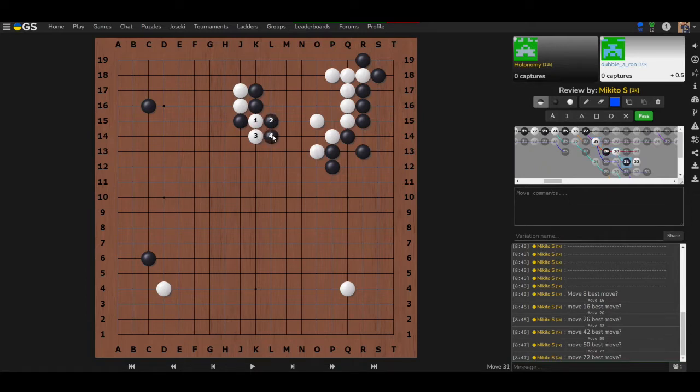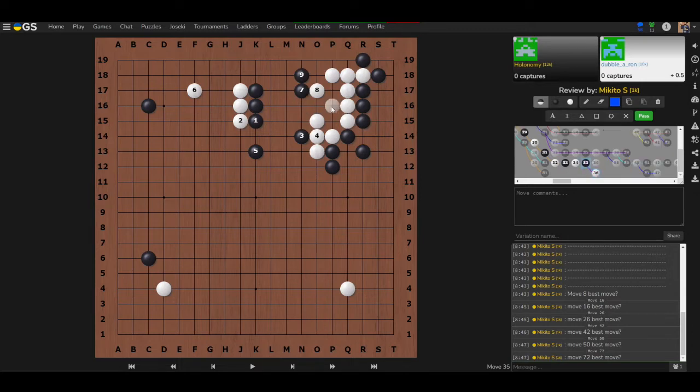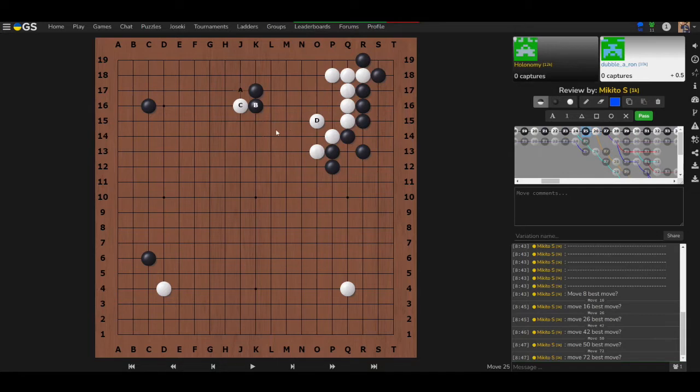You have to read whether the cut is okay. In this case it's very dangerous for black. Even playing simply, white looks to have the advantage in the fight. Move A feels comfortable — you can still get out, poke, and as long as you stay strong, white's group lacks eyes. If white has to play a backtracking move to live, black gains all the advantage.